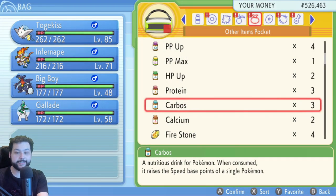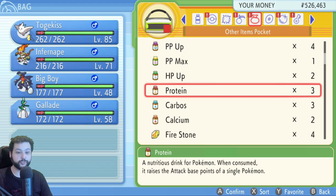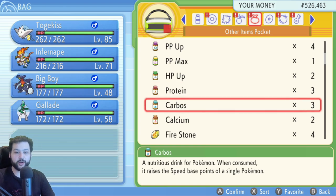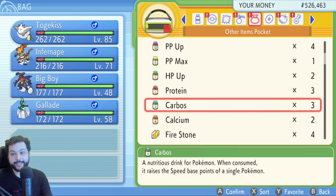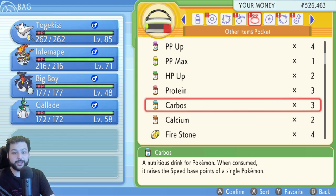The second method is just using vitamins, which increase a Pokémon's EVs by 10 each. 25 Proteins will increase Garchomp's Attack by 250, and then you only need to knock out one Pokémon to reach the max of 252. The same applies to Speed — 25 Carbos gets you to 250, then knock out one Floatzel. The only issue is you need a lot of money.